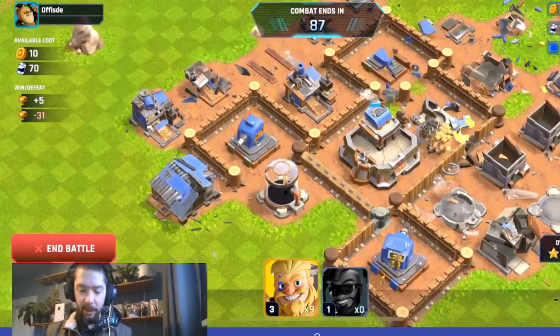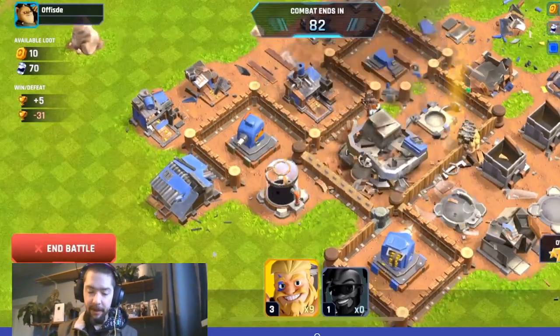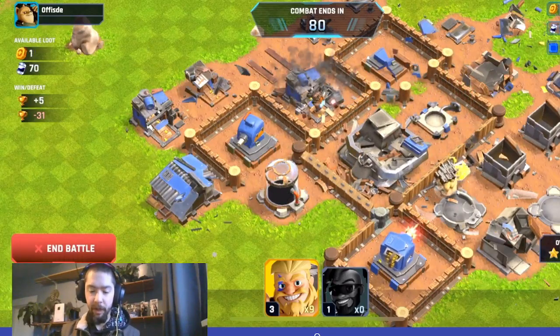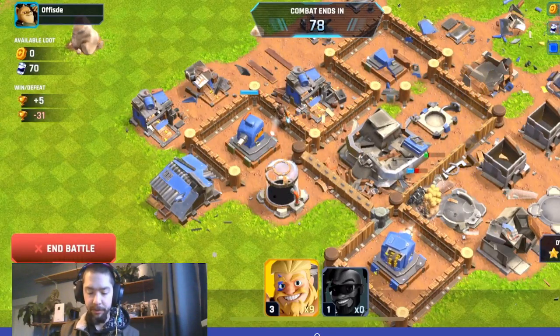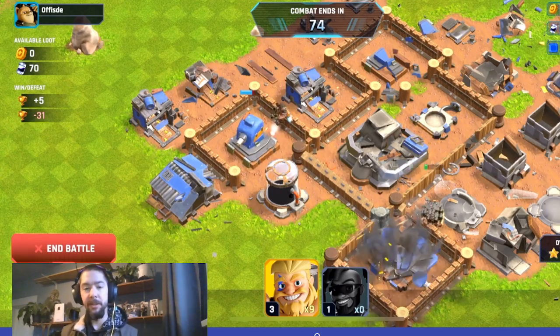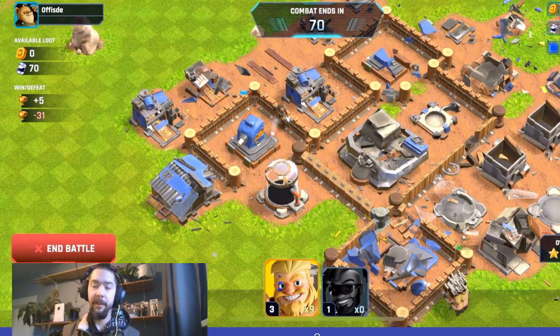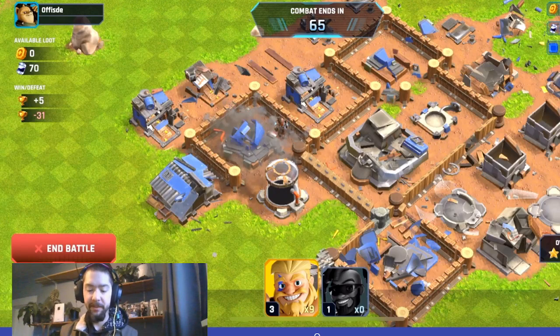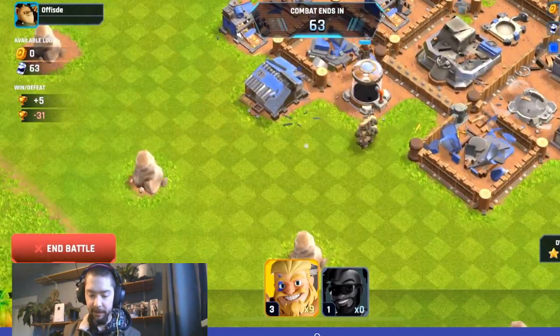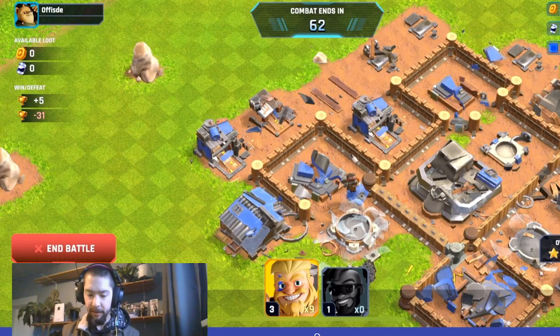So I kind of started with one strategy of just trying to get their resources, and then showed you what you need to do to actually take the base — place units in a strategic order. I messed it up because I didn't see that AA turret, but I would have taken that out first.